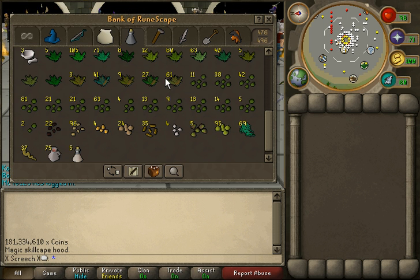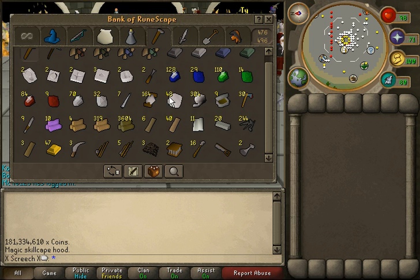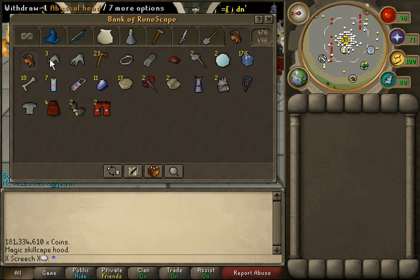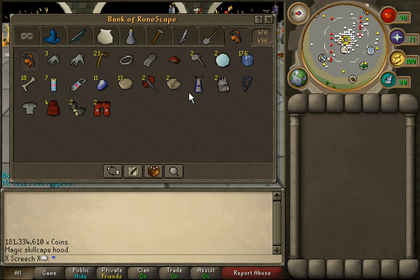Got random tools, mining, smithing, fishing and all that stuff. Here are some quest items, usual stuff, some clue items. Got my tab set up for Slayer. Got my abyssal heads, crawling hands — just stuff I use for Slayer, Slayer drops, and here's my Slayer equipment.